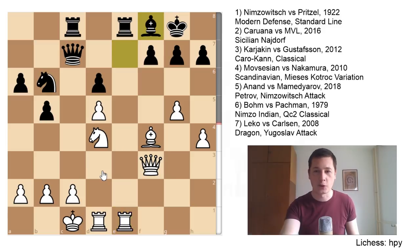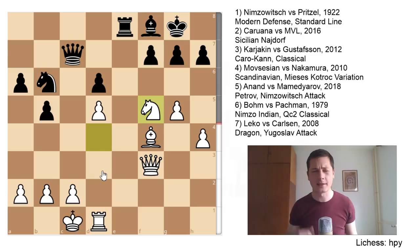Nd4, bringing the knight to a wonderful square looking at c6 and d6, and very importantly defending the mate in one. This is what happens in opposite side castling — you wouldn't normally see Caruana and MVL threatening mate in one unless it was opposite side castling. Nb6, Rge1, Bf8, Re8, Re8, Nf5. White's attack still seems much better but he doesn't have enough pieces to checkmate.